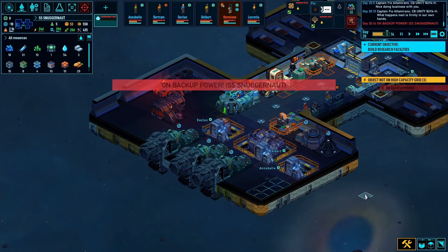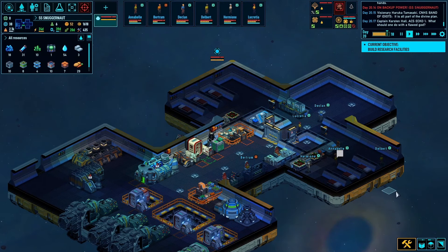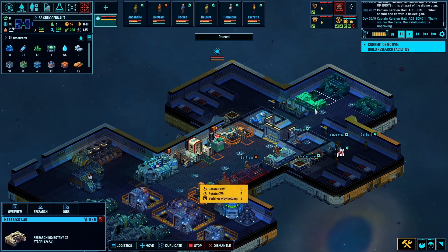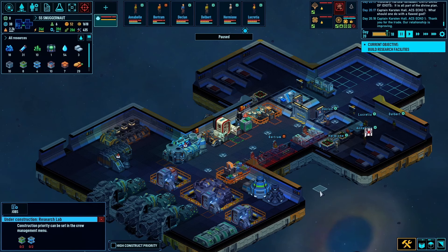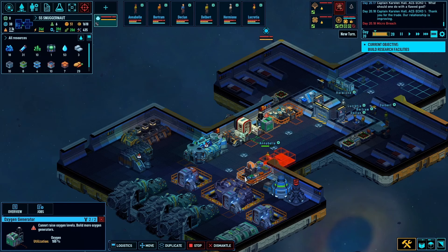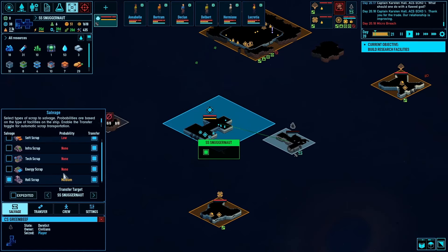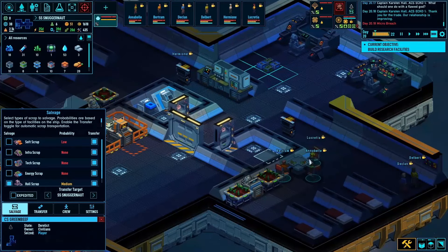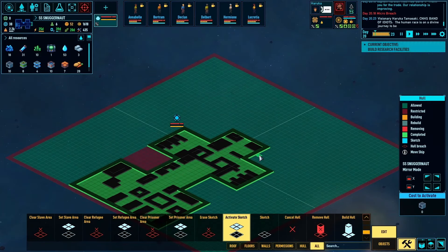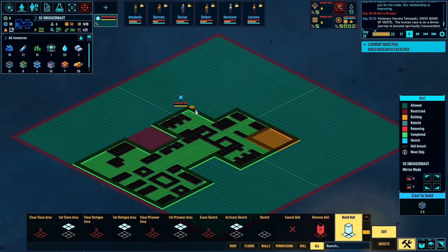Just that little bit wasn't the end of the world, but it is a harbinger of things to come, as one of the bits of research you do not start out with is shielding for your ship. So I'm currently incapable of making a shield module, which means I'm pretty much incapable of keeping asteroids from hitting me. I do have a point defense turret, but just the one turret is only going to do so much.